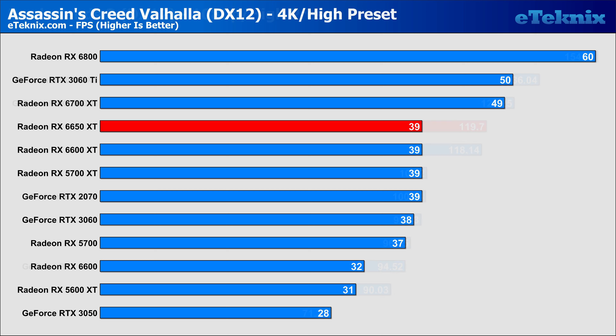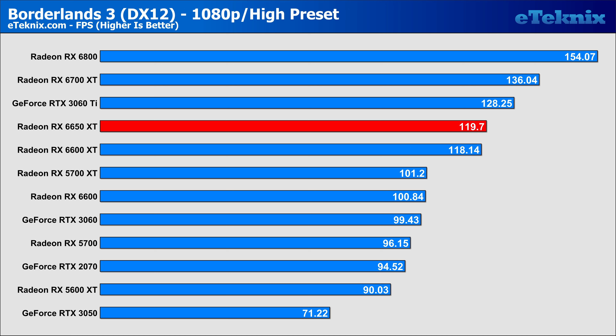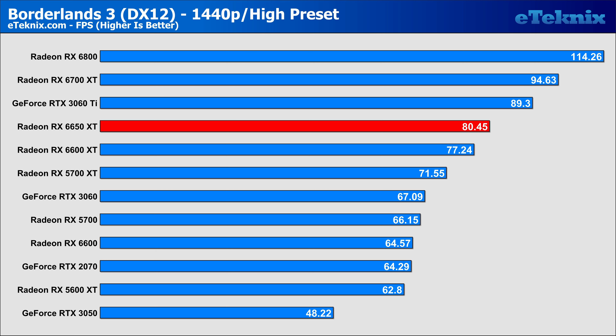Moving over to Borderlands 3, and the performance increase on the 6650 XT over the 6600 XT isn't even worth entertaining. Again, it also shows that for its supposed price, the 3060 Ti, if you can get it for its MSRP, is still the better buy. At 1440p, we see a small margin between both AMD cards and a bigger one when looking at the 3060 Ti. If you think 3 frames per second is worth the extra cost over the 6600 XT, then by all means, that's up to you, but I just don't see it.